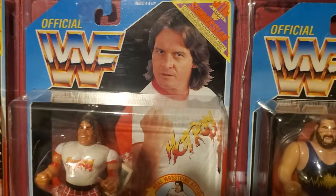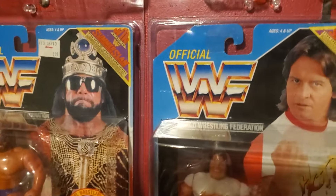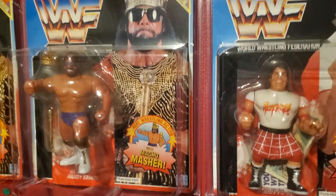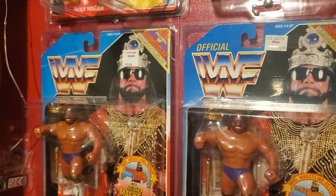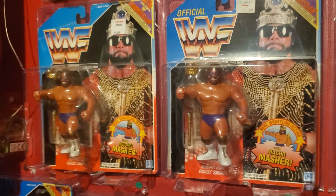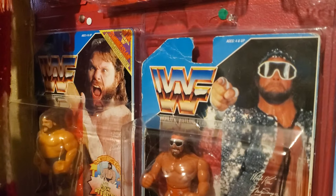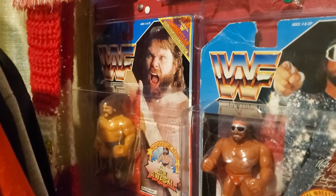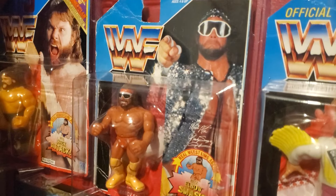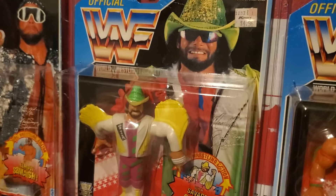And then we got good old Earthquake. Roddy Piper, rest in peace. And we got one of my other favorite Hasbros — Macho King. Another Macho King, without the official sticker above the WWF logo. Going straight down in the corner there, needs to be upgraded — we got a Hacksaw that came damaged in the mail unfortunately. We got this beat-up Macho Man, but hey, it's still on card — the last Macho Man they released. I think I'm gonna upgrade this one eventually.